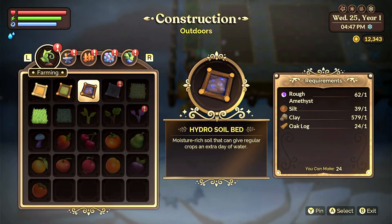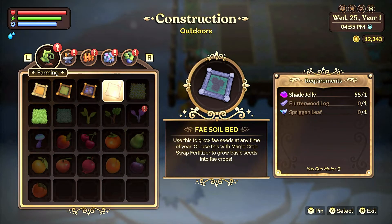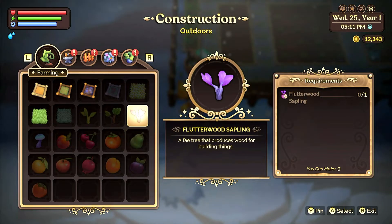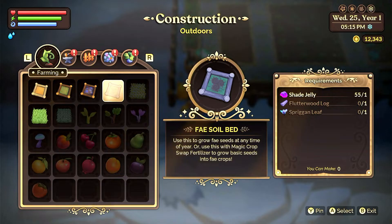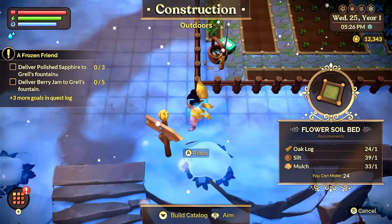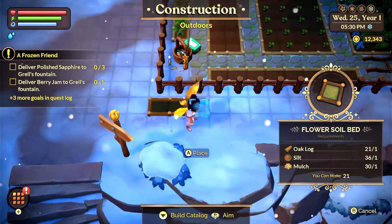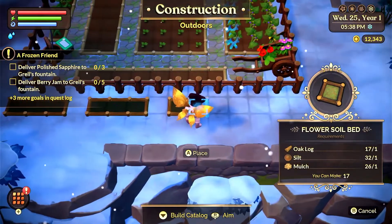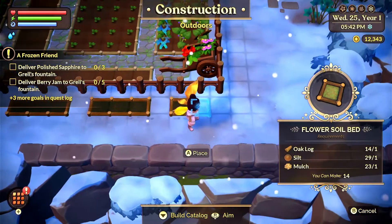Should we do this one, or that? We can exchange fey soil, and use this to grow fey seeds at any time of year — or use it with magic crop-swap fertilizer to grow basic seeds into fey crops. I don't think I have fey crops though, I only have the flowers. I think I have two of each and I bought three, so: one, two, three, skip — one, two, three, skip — one, two, three.